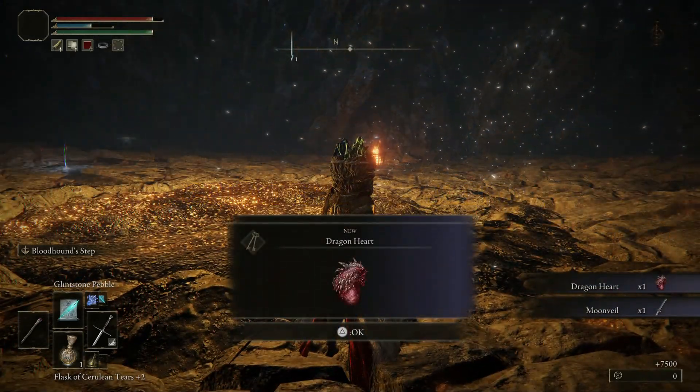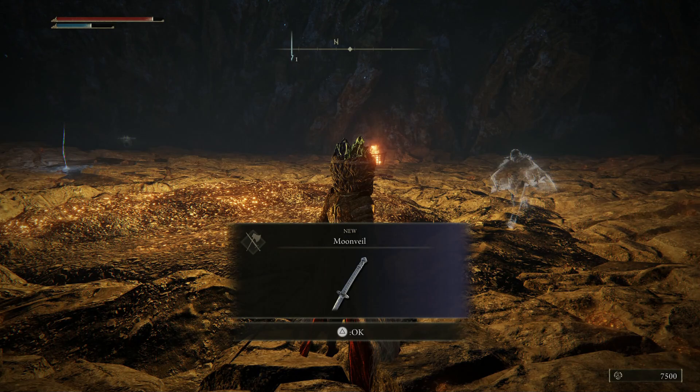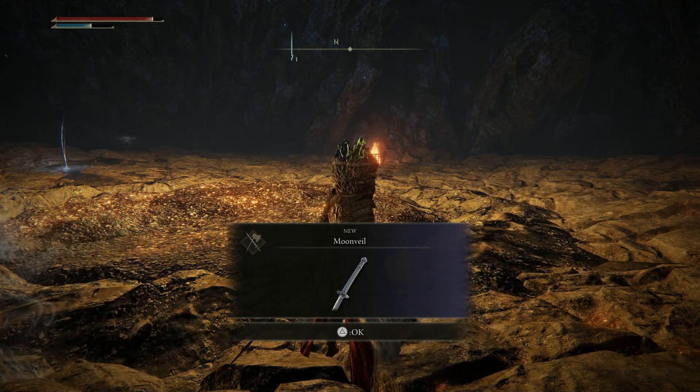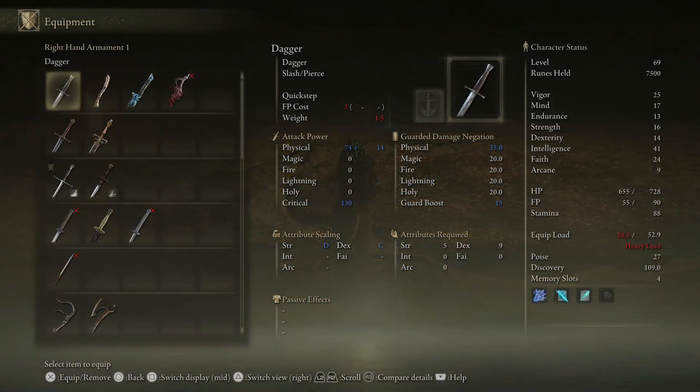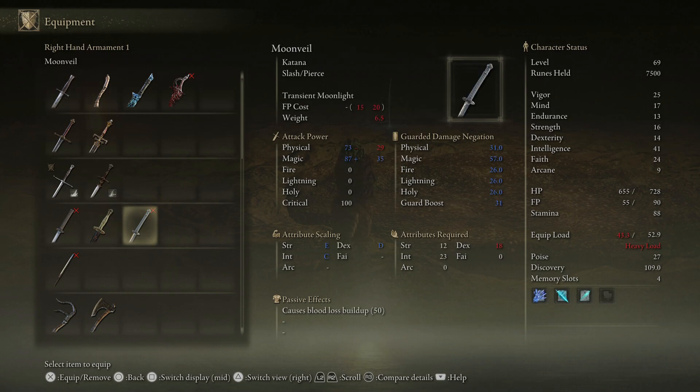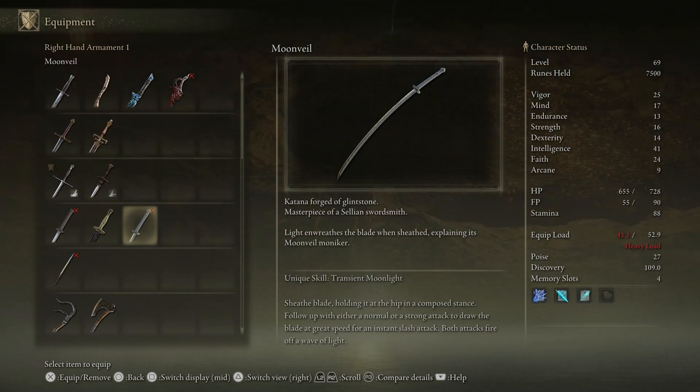As you can see, we've got the dragon heart and the Moonveil Katana — and it is just that simple. This was a pretty easy and quick guide. For you stat nerds, the Moonveil Katana requires 12 Strength, 18 Dexterity, and 23 Intellect to wield it completely and use all of its abilities. It has a passive effect of causing blood loss build up, and this thing is pretty damn OP. It's definitely a build you'll want if you're running the Samurai or just enjoying the dual katana method with a more melee character.